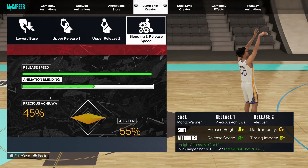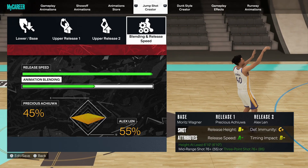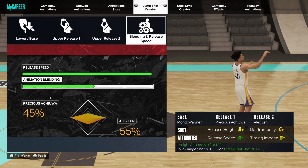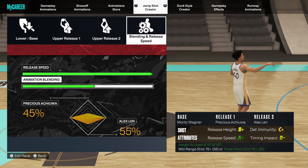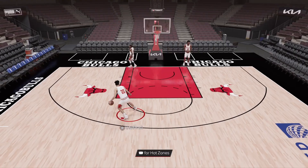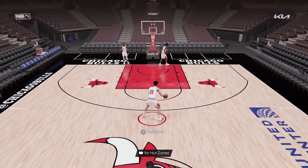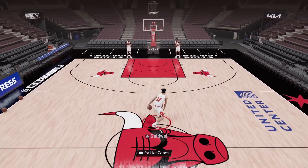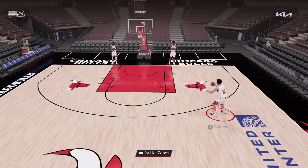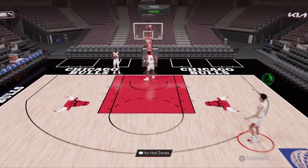Jump shot number three is base Wagner with release 1 Precious Achiuwa and release 2 Len with 45/55 blending. The grades are very solid. The jump shot is on the slower end, so don't use it if you want something super fast, and it can be hard to get off when contested. But when you're open, it's one of the easiest jump shots in the game, and you only need a 76 three-point rating to unlock it.